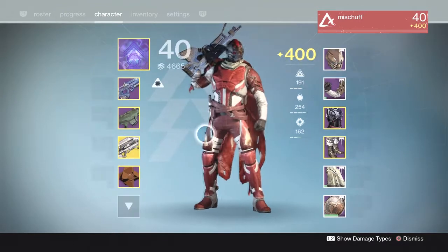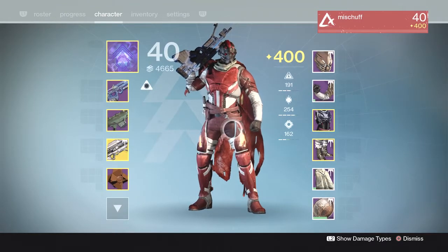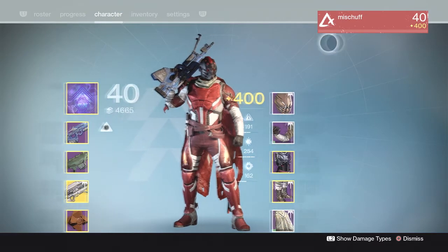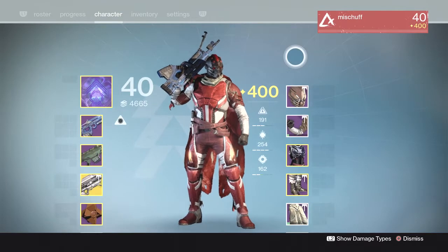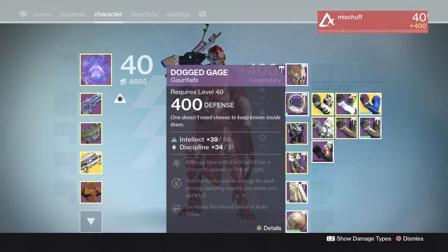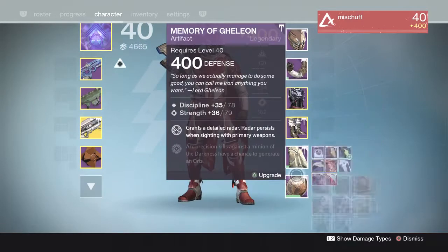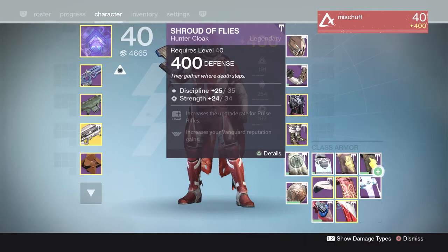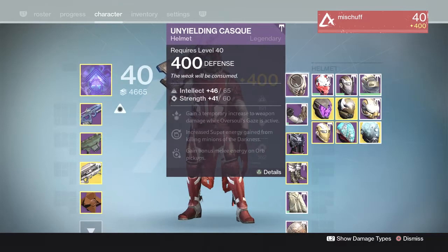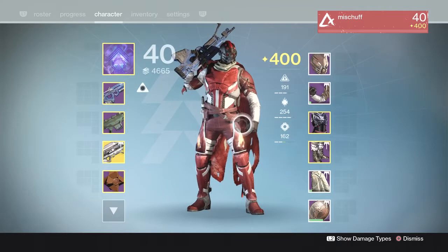The legendary weapons were not dropping as frequently on any of my characters. Let's take a look at the armor: got the helmet to drop from Crota, also got the gauntlets, and got the cloak — so three out of five armor pieces. For my titan I also got the cloak, gauntlets, and the helmet, but the best is yet to come.